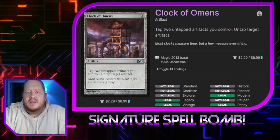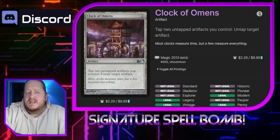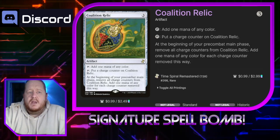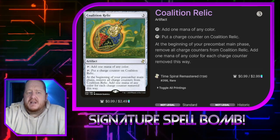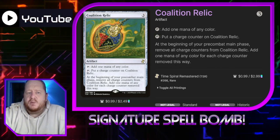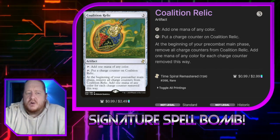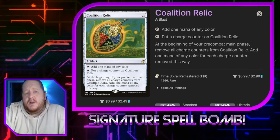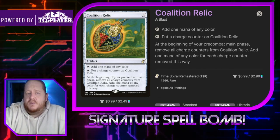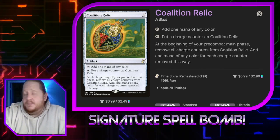Clock of Omens allows us to tap two artifacts we control to untap target artifact. This is in here to get multiple uses out of cards like Core Tapper. Coalition Relic can tap for 1 mana of any color, or we can tap and put a charge counter on it. At the beginning of our pre-combat main phase, we remove all the charge counters and add 1 mana for each counter removed. We have ways to proliferate in the deck, so getting that first charge counter and proliferating it up can generate quite a bit of mana.